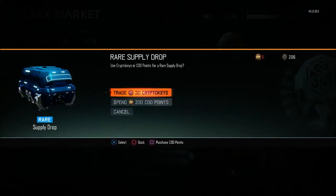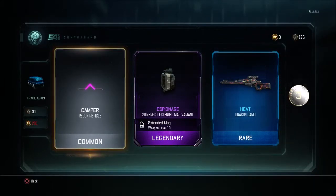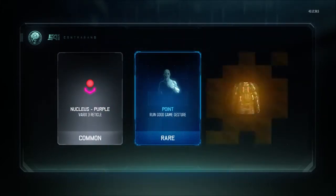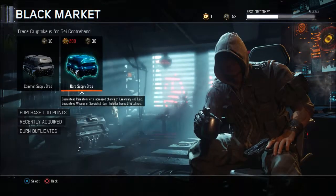Let's open another one. Camper, Recon. Nice. Oh, Nomad Body Theme. Nothing too interesting so far. How many Crypto Keys? 152 left.